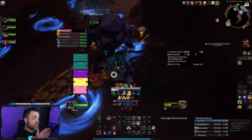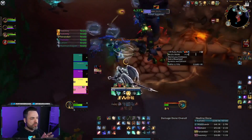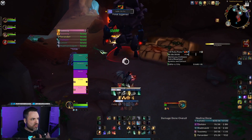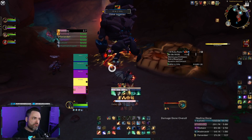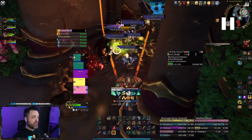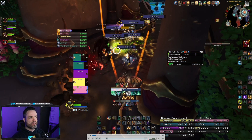The first add-on I recommend getting is Plater. There are plenty of nameplate add-ons out there, but Plater has easily become one of my favorites ever since BFA because it's easy to edit, easy to play with, and even just out of the box it does a great job at highlighting priority spells and interrupts, as well as specific mobs that can be really troublesome for your group as you're pushing through the dungeon.